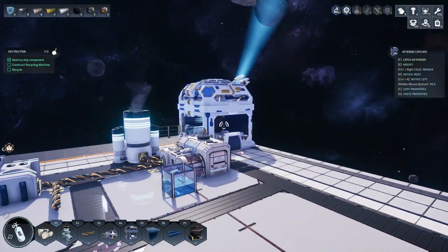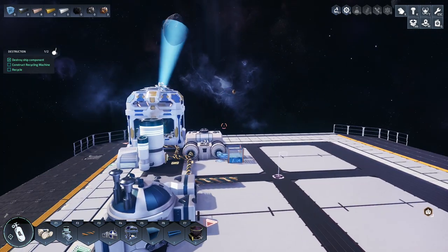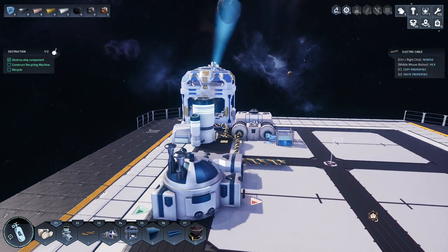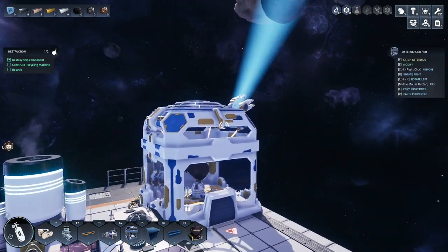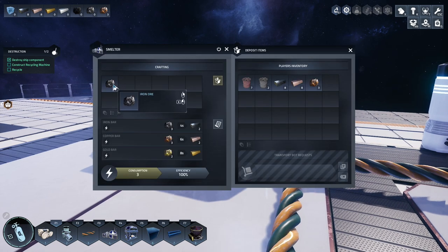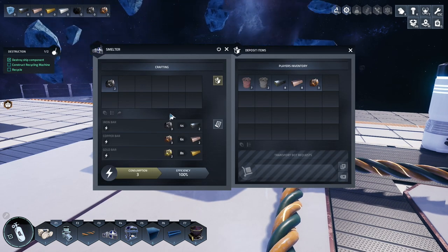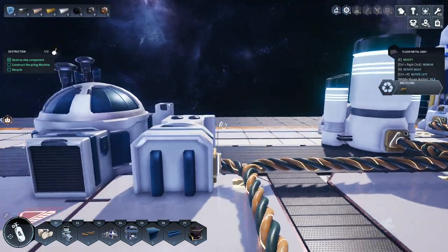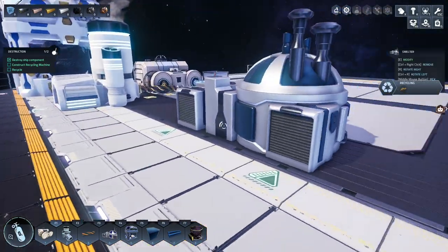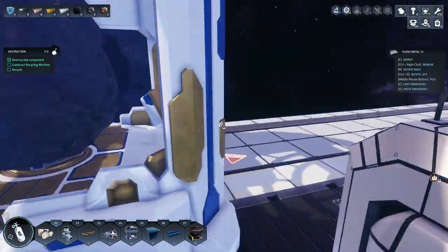Good evening and welcome back to Astro Colony, where I think it's about time we started working on some automation. We have our asteroid catcher grabbing asteroids and all the bits and pieces. We want to smelt the iron and the copper into ingots, and we have a smelter that can do that for us. It's more efficient than doing it ourselves, and it has two inputs on the back and an output here.